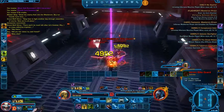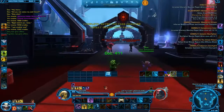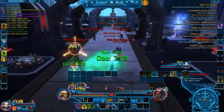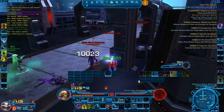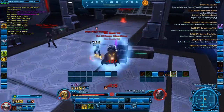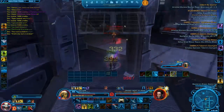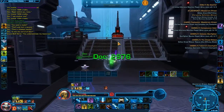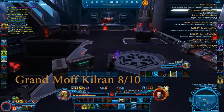The last boss, Grand Moff Kilran, is really interesting. I really like the last boss because you need to move forward and avoid the snipe — even on story mode it deals really good damage. As soon as you engage the boss, he does simple mechanics, but once you hit him at around 30% to 40% health he moves back even further. I think it's pretty good and interesting. So for me Grand Moff Kilran is an 8 out of 10.